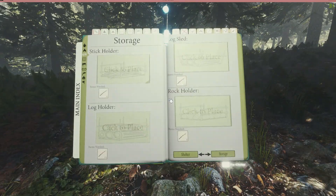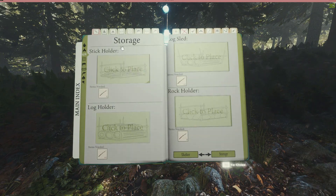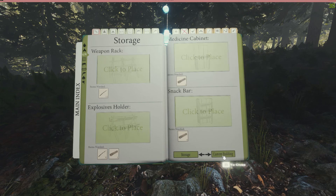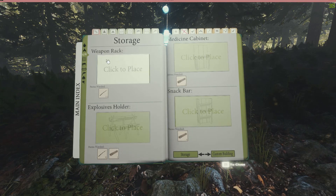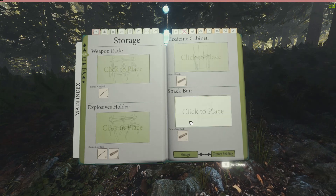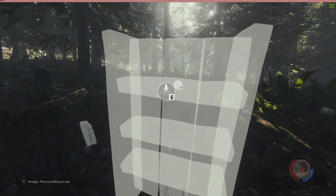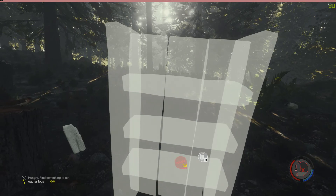Let's get out the building book. For storage we've got a weapon rack, a medicine cabinet, a snack bar, and an explosive hold-down. We're going to start with the snack bar — let's just put the snack bar down here.